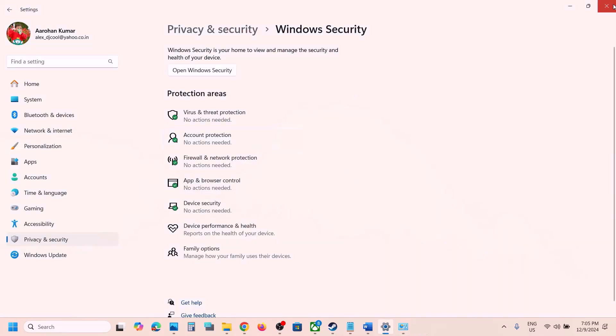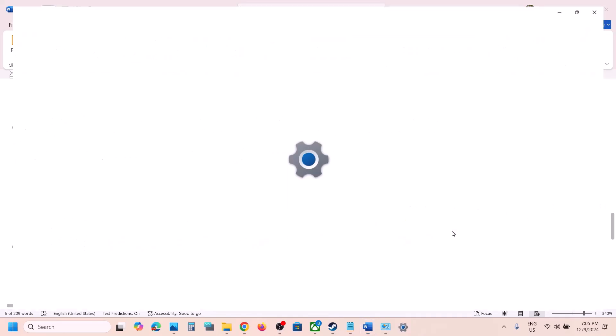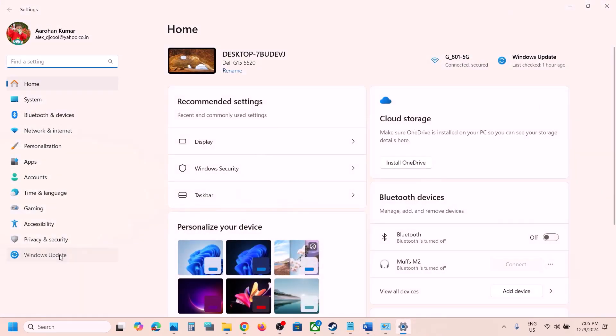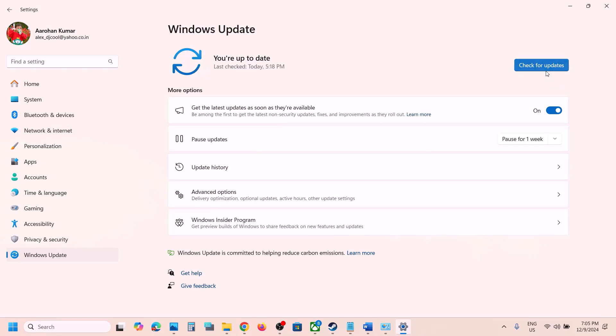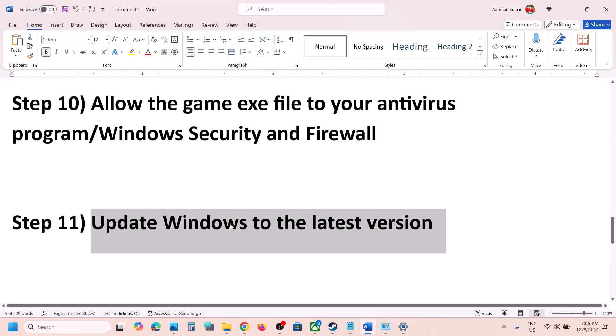The next step is to update Windows to the latest version. Open Windows Settings, go to Windows Update (or Update and Security), and click on Check for Updates. Once all updates are installed, restart your computer and after the restart launch the game.